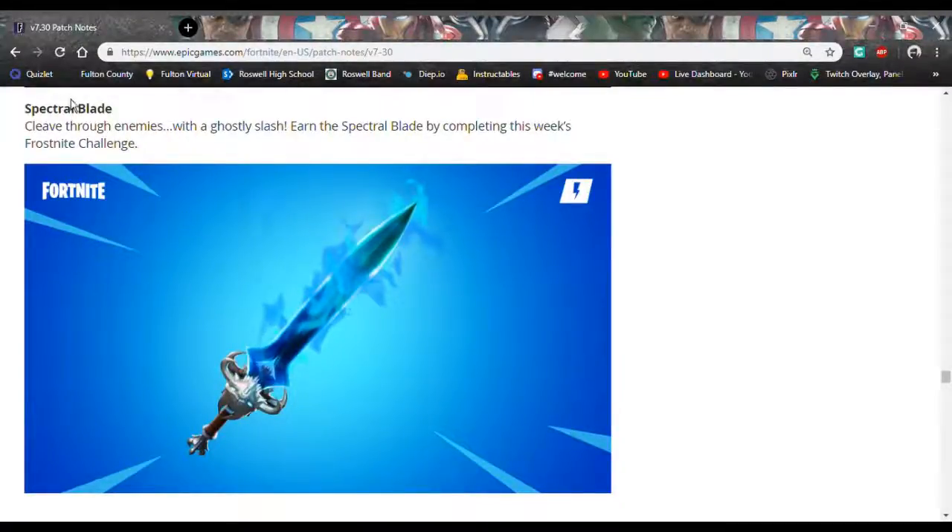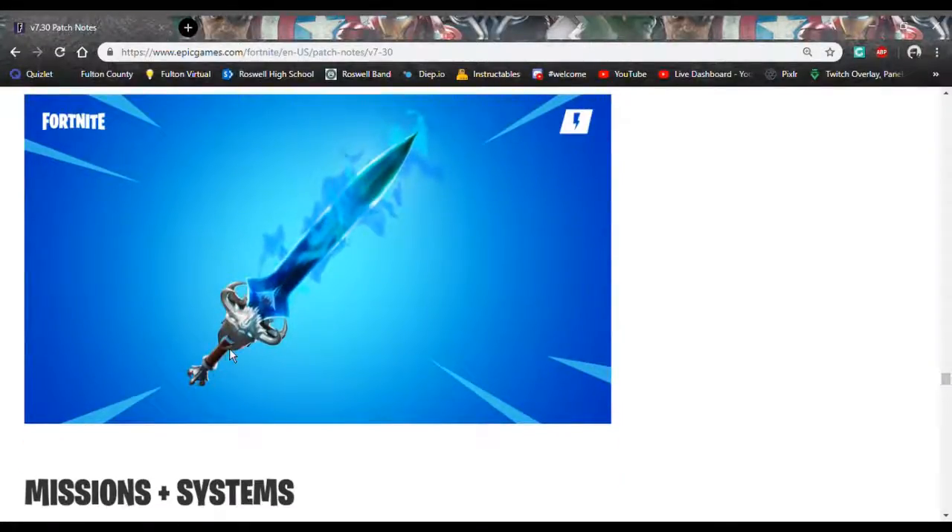We now have the Spectral Blade, which you can get in this week's Frost Night challenge. It looks amazing — it has a cool skull on it and just cool stuff. This would look great with Ragnarok, the Ice Queen, or Ice King.